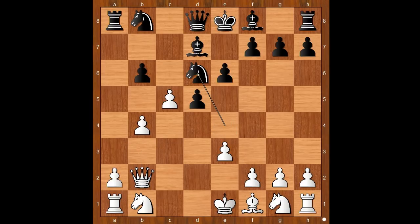Knight takes on d6. c takes on d6. Black to move. Wesley So played Queen to f6.